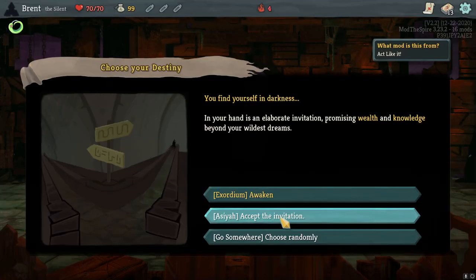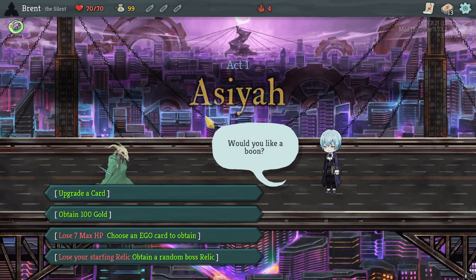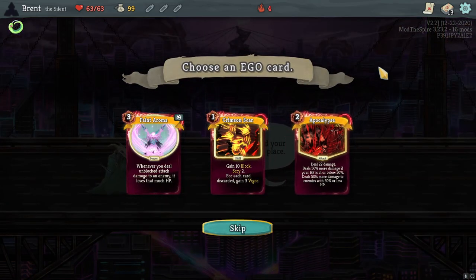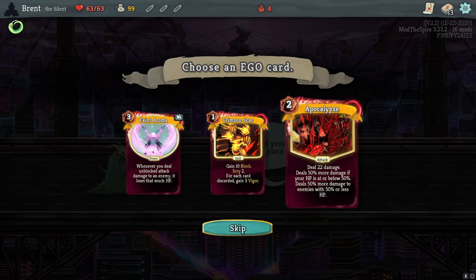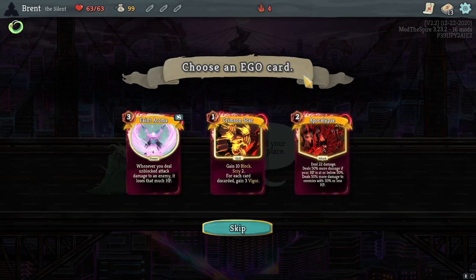We're going to go back in. Let's accept that invitation. Alright, here's where we decide. Ego all the way, I think. And Seer to block, Scar two for each discarded card, gain three Vigor. What's Vigor? Yeah, we've seen that before but I didn't think it was in this mod specifically.